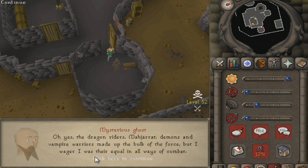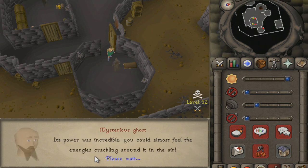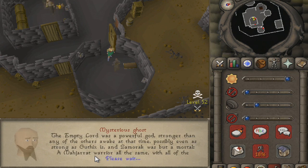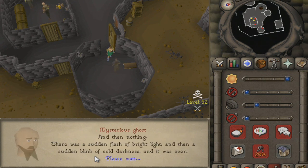And yeah guys, that was how to get ghostly robes — this is a mini-quest sort of thing. Like, comment, subscribe, let me know what you think.